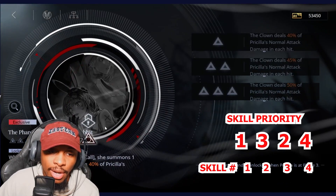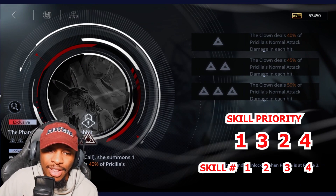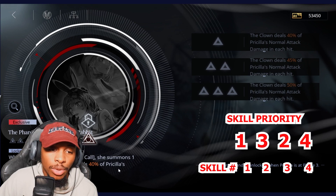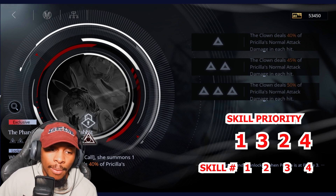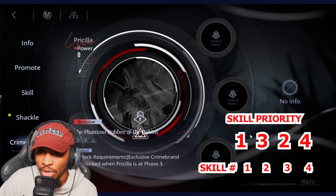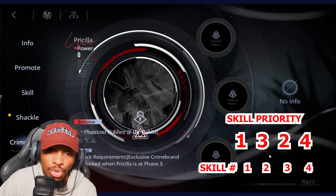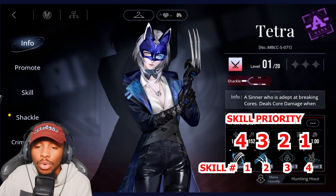With her exclusive crime brand, when she performs the curtain call she summons a clown to assist that also deals 40% of Priscilla's normal attack damage per hit. It's really important to skill this unit up properly.